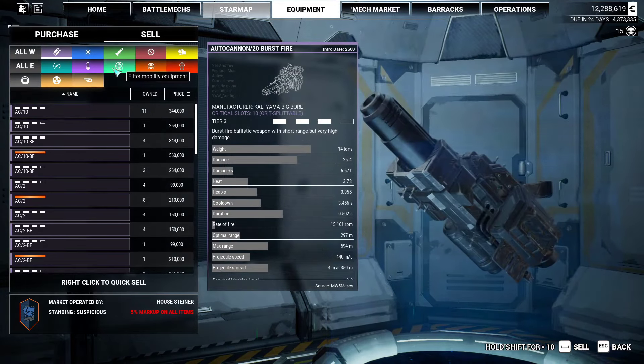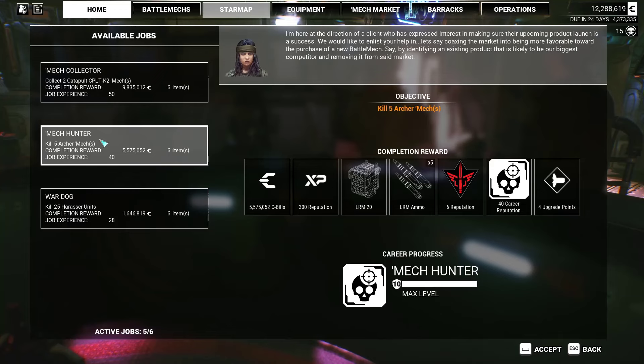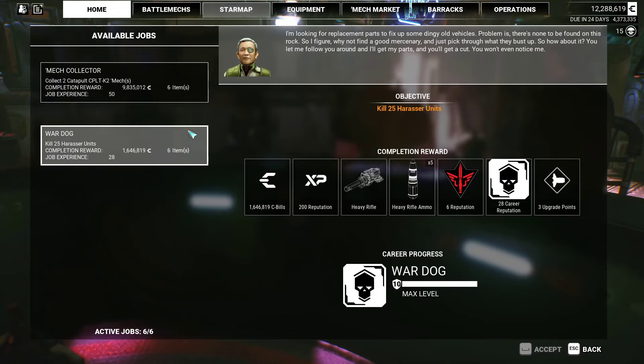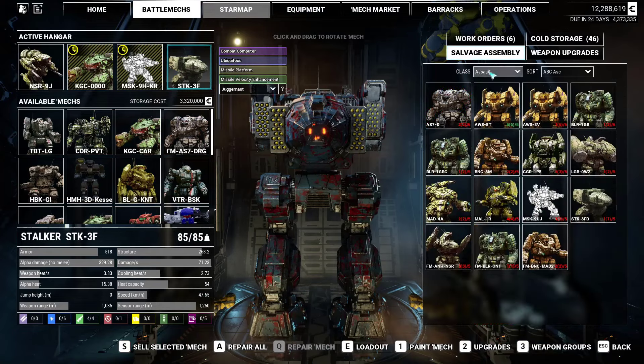We've got 12 million and we need 15 million. We're going to have to sell some mechs. Before we do that, cantina - let's see if we can make some money here. Collect 2 Catapult K2s, kill 5 Archers - kill 5 Archers is probably easier. Collect 1 Charger - can we build a Charger? No, I've only got 3 parts.